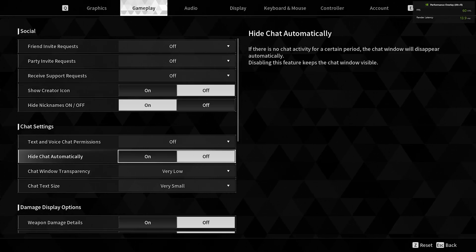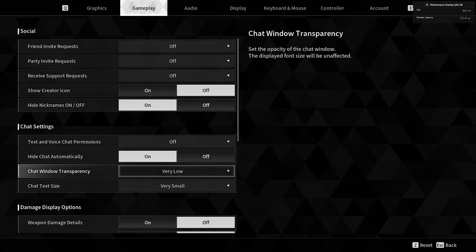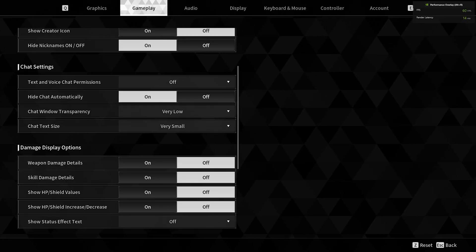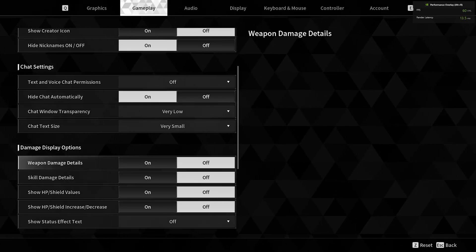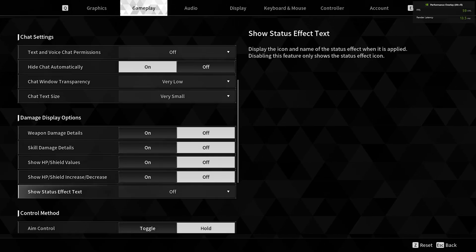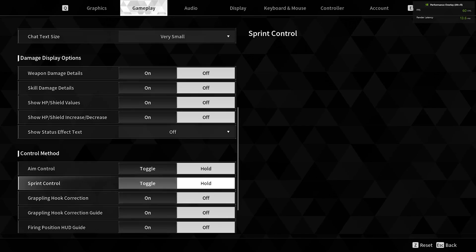The hide chat automatically — turn that off. Chat window transparency: very low, very small. All of these here, I turn those off. Weapon damage, skill damage — I don't need it. Show status effect — I don't like it either.